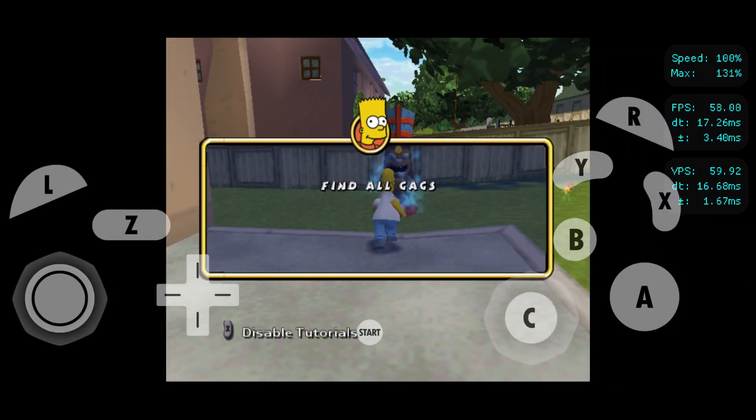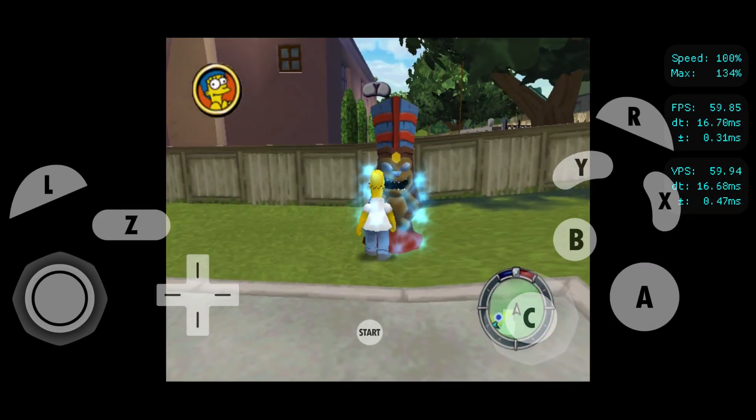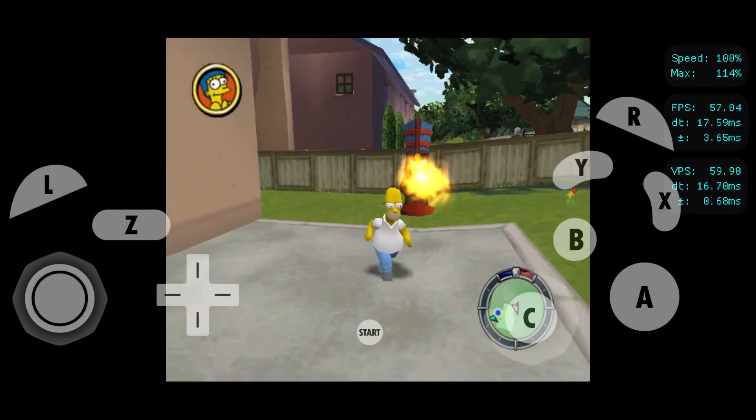There are a bunch of these scattered in each level. Little surprises are hidden inside each one. Be sure to come back again to see if there's something you missed.